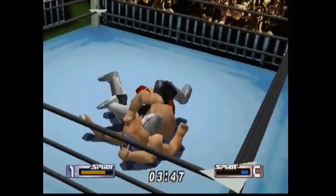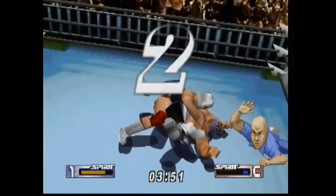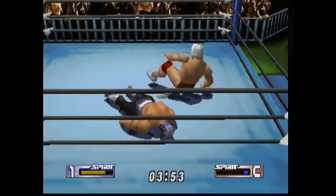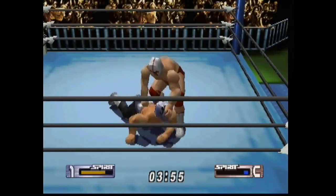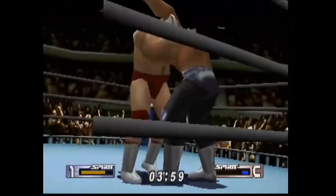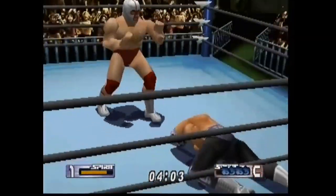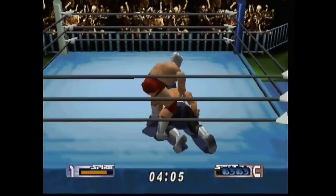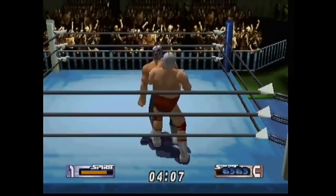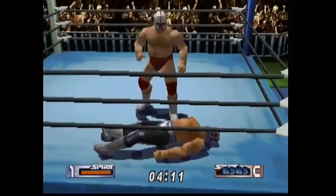He wrestled Antonio Inoki and Giant Baba during his career and also picked up victories against them. Think about this — he's the only wrestler to ever defeat Rikidozan, Antonio Inoki, and Giant Baba. He's an unlockable character in Virtual Pro Wrestling 64 and you can unlock his mask in this game. I don't know why they didn't just make him a playable character — that's another reason I wanted to make him as a CAL.